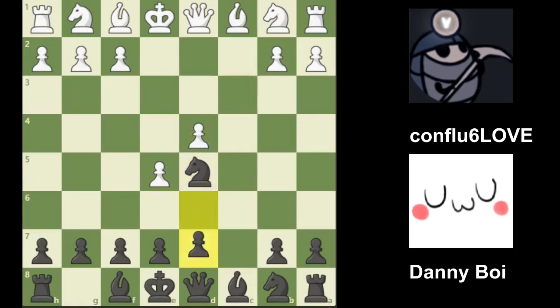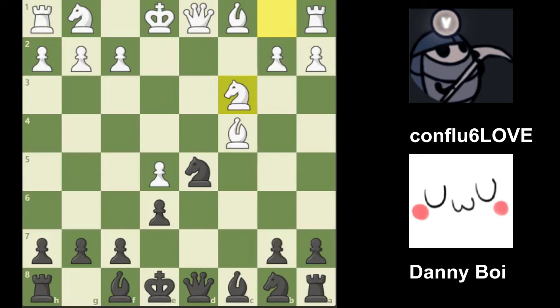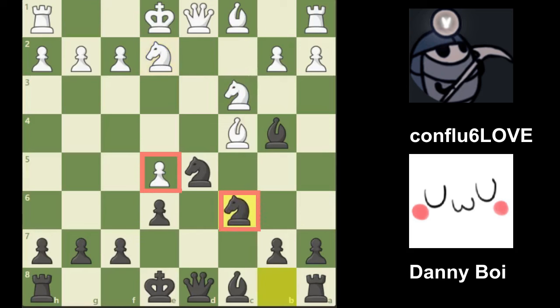I take on the center and play d6, trying to attack the center, because I don't want white to have a great center like that. I capture on the center and I defend my knight. Knight c3, bishop e4 — so I'm pinning the knight so white can't take on d5. We have knight e2 defending, and now we have knight c6.